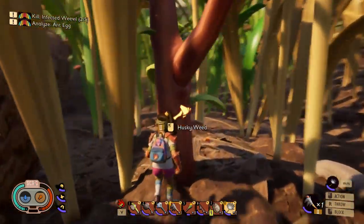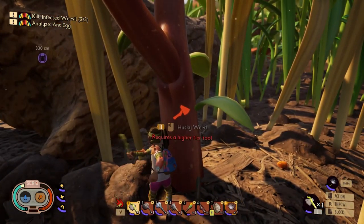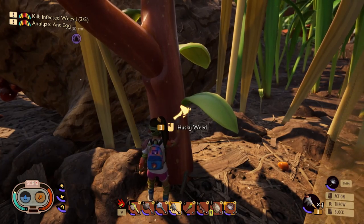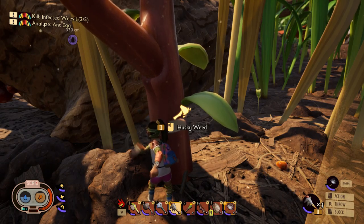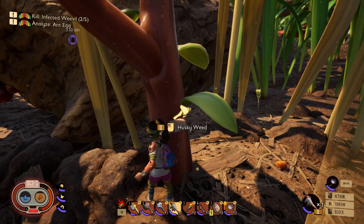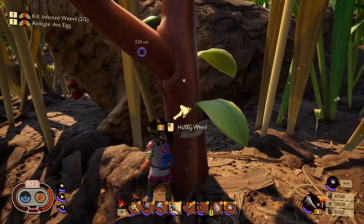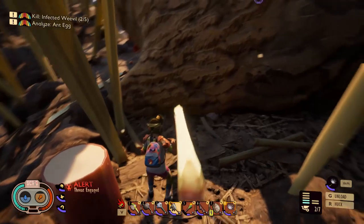Anyway, I was just running around and I still haven't discovered everything. But it was this one — what's it called — husky weed. Anyway, this is the first time I'm actually getting it. Although you can get this type of wood from one other plant, I was very excited that I can actually use the axe for the first time — well, second time. The first time I used it was on the feather.